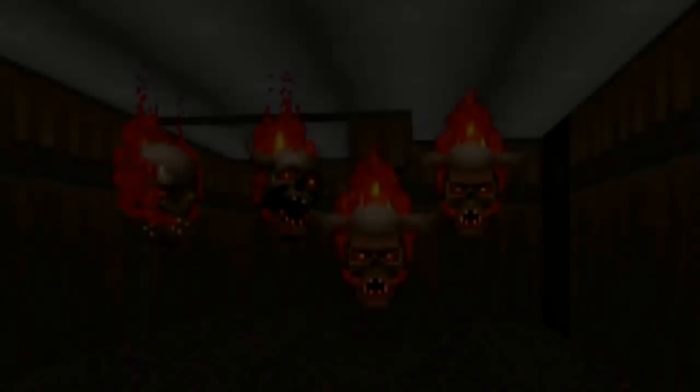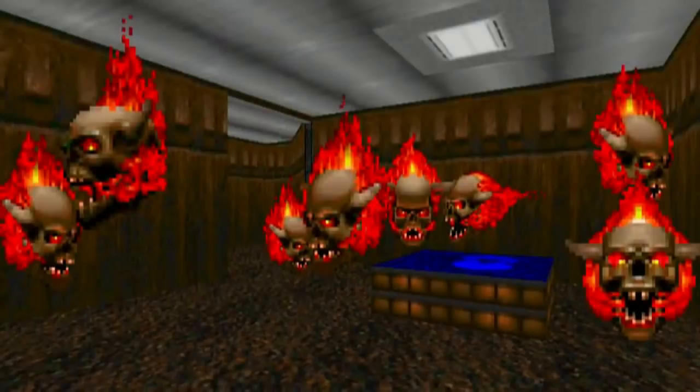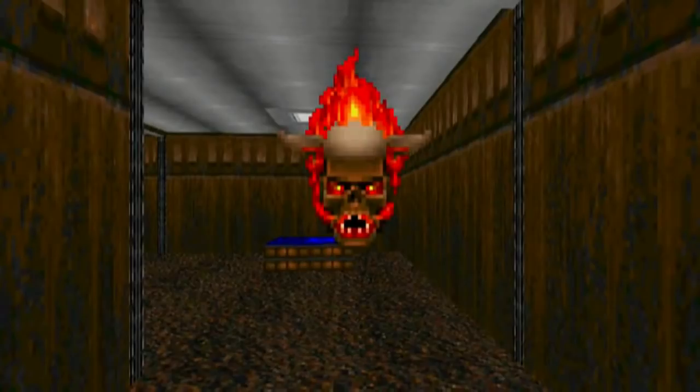The Lost Soul in Doom is another demon from Hell. Their physical appearance is a flaming skull with orange eyes and sharp teeth. It's one of the few enemies that just floats around, waiting to spot a target. When it becomes aware of an enemy, it lets out an evil hissing sound and charges forward, smashing into them.